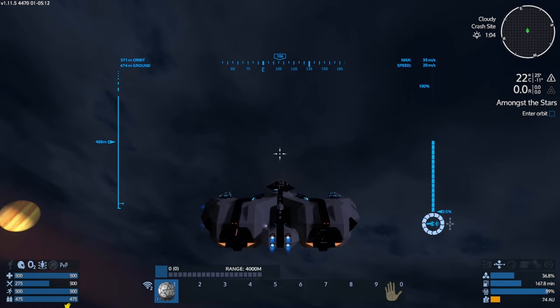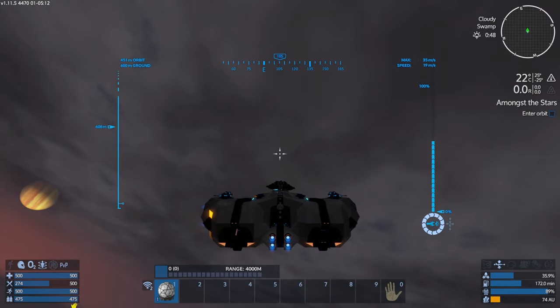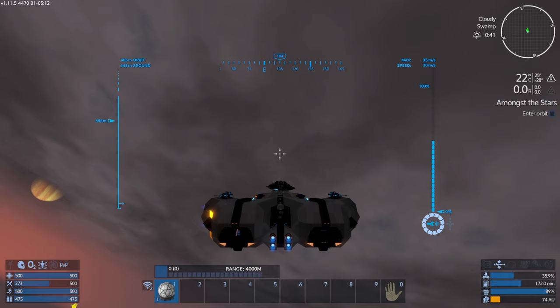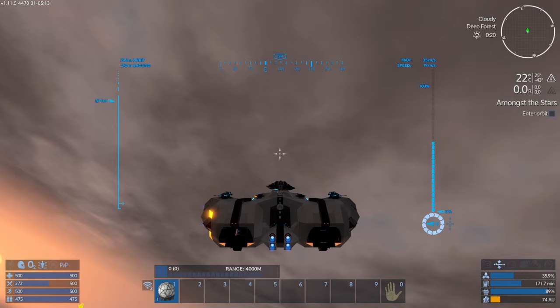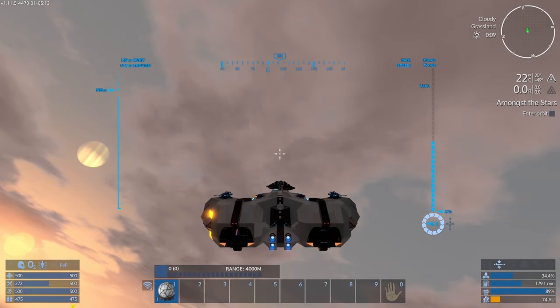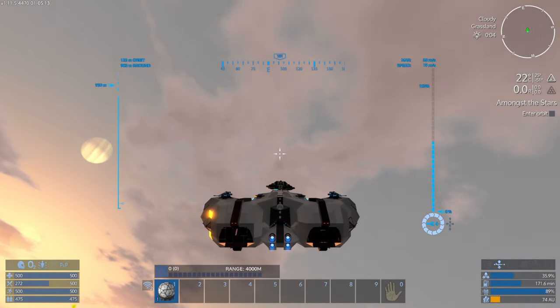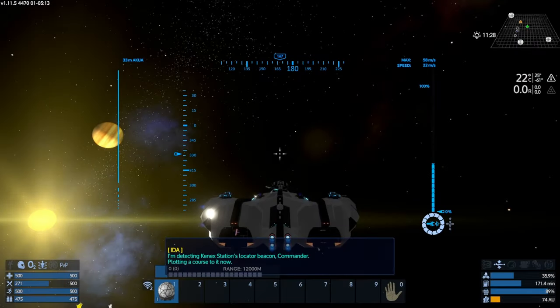What we're going to do now is get up into space and move forward the main mission while that SV is being made. Whether we stay on Akua is a moot point — maybe we might move on. I'd like to go back to Toledar and have a crack at some of those other POIs on the planet, because we could get some quite good loot. We need to start thinking about extending the CV and getting into some exploration. Anyway, I've talked long enough — we're getting up into space.